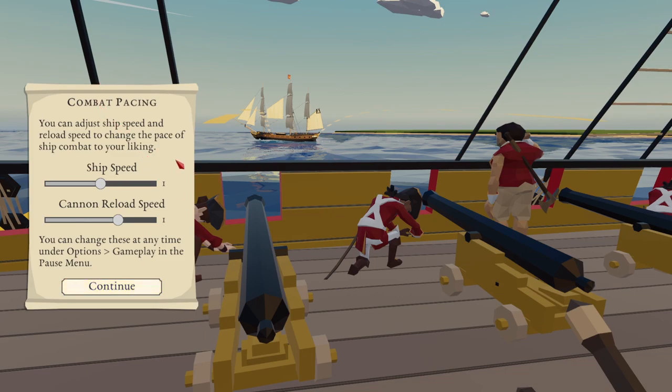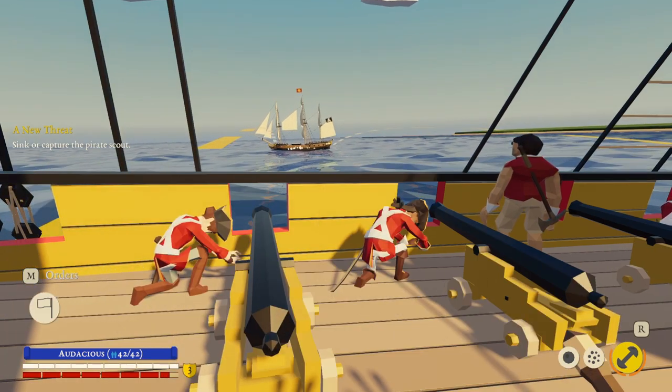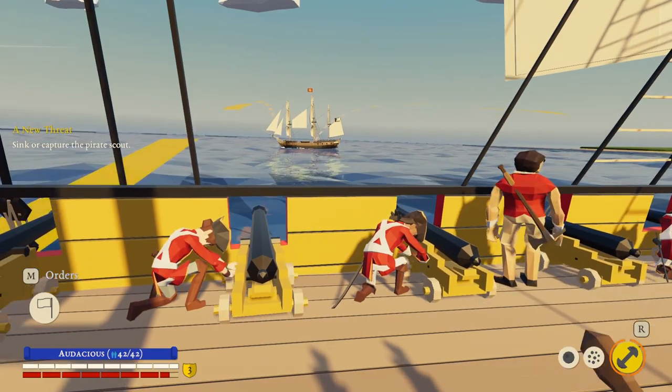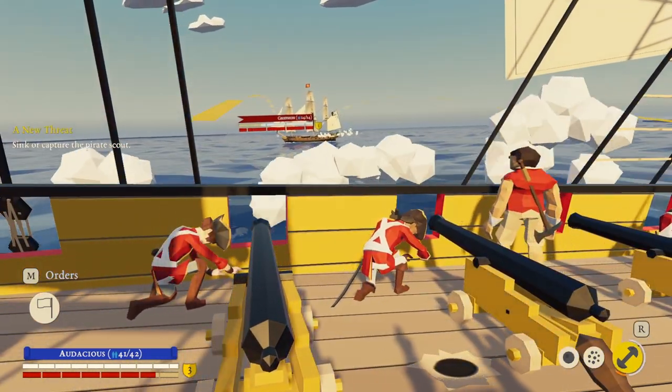Combat pacing: you can adjust the ship's speed and reload speed to change the pace of combat to your liking. I'm quite happy with everything the way it is — I don't want to go too fast to make it too unrealistic. You can change these at any time under options. Hurry up and reload those damn guns! Fire! That was a rough hit.